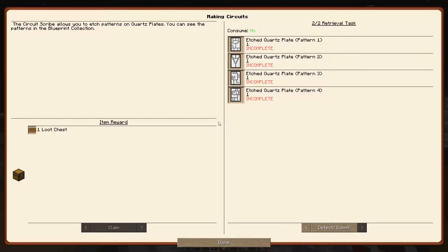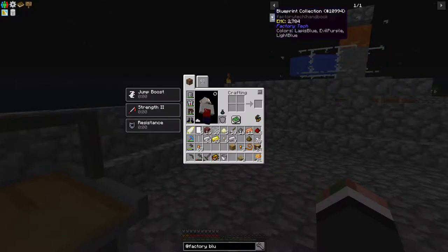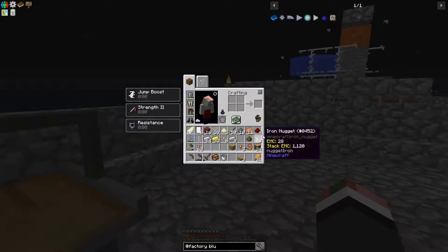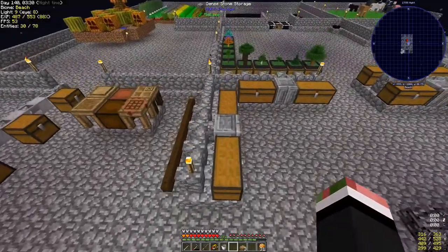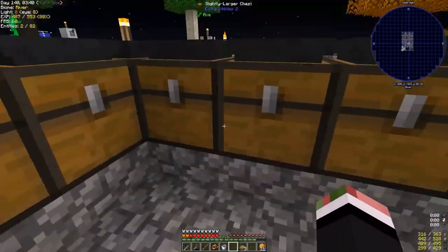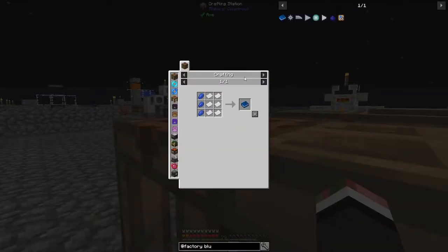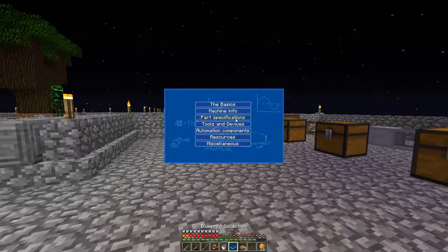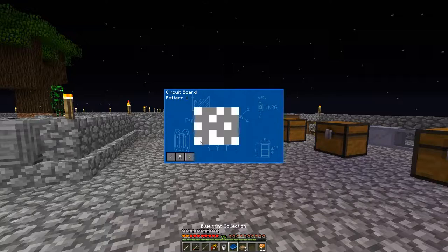Blueprint collection - oh, a book! That would be helpful. How have I gotten this far without using that book? One, two, three - one, two, three, four, five, six. Oh - circuit boards! Circuit boards is one of the most important parts.